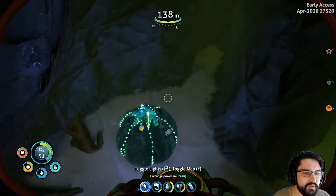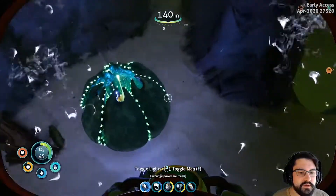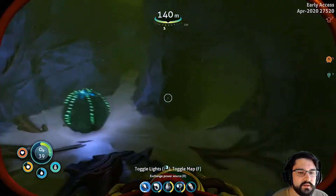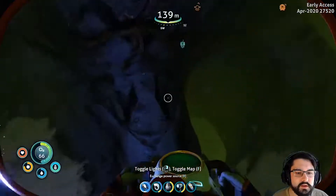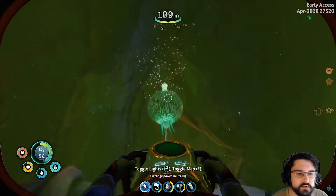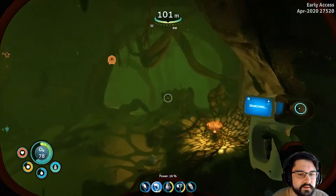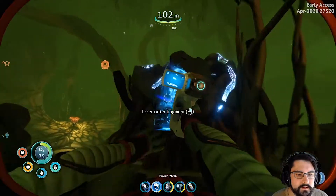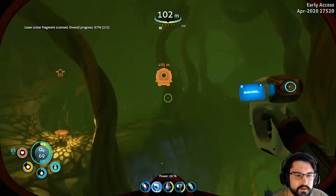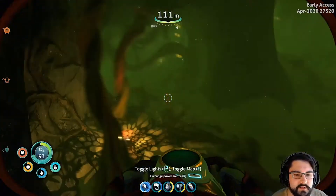Do I even have any air? Oh, this is dirty. I gotta get out. Give me some air — come on now. Don't be rude. There's something down there too. Gotta go up. I should have made batteries. Just scan it and go. Run! I can't. He's coming to steal my things. He's rude. I've got to get out of this cave and back to my sea truck.